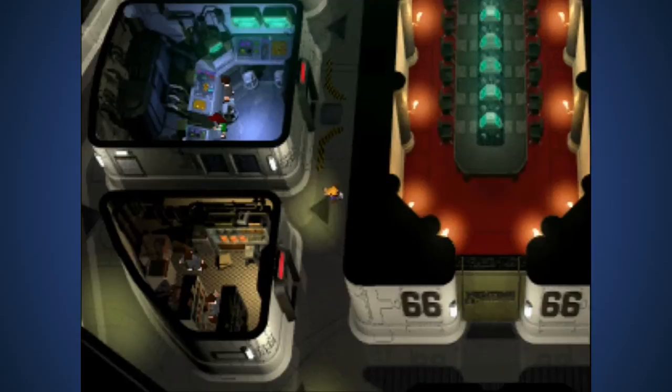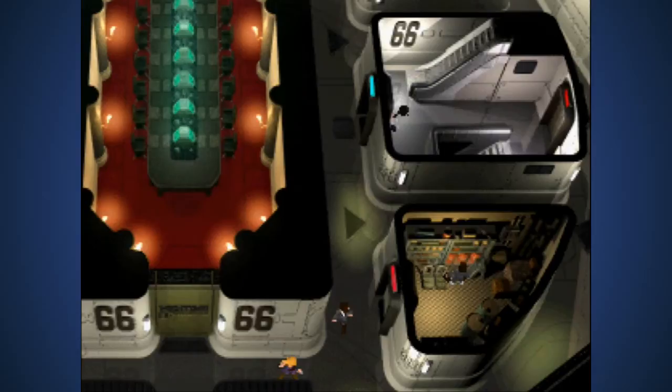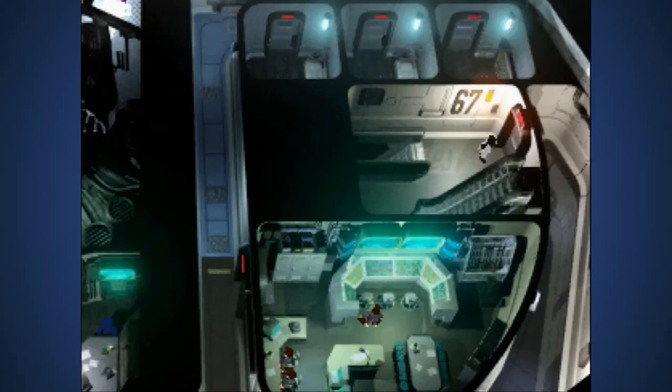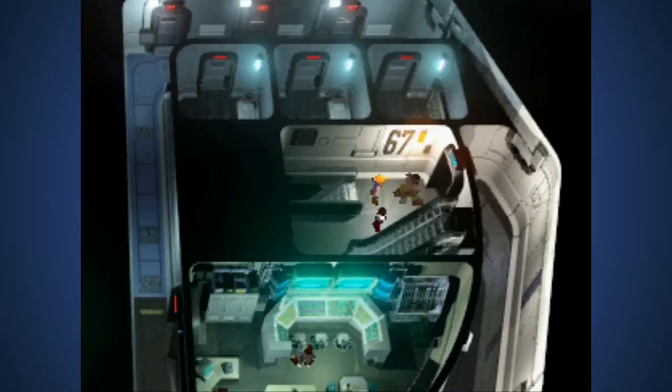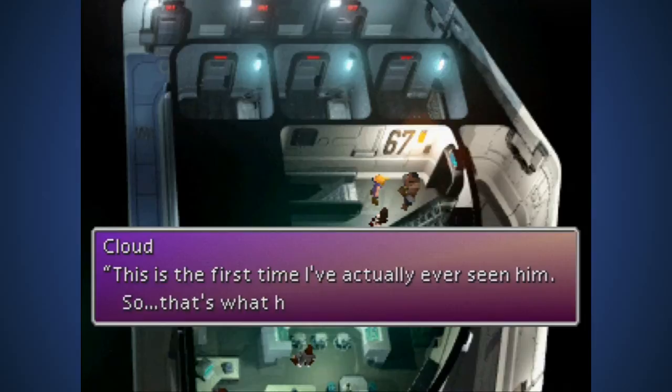There's Hojo - follow him! It's a little cutscene. I had to wait for him to go up the stairs despite the fact that Cloud could not see him go up the stairs. Do I have clearance for 66 or 65? It's an event so he just leaves the door open - it doesn't close automatically. That Hojo guy is in charge of the science department. This is the first time I've actually ever seen him, so that's what he looks like.